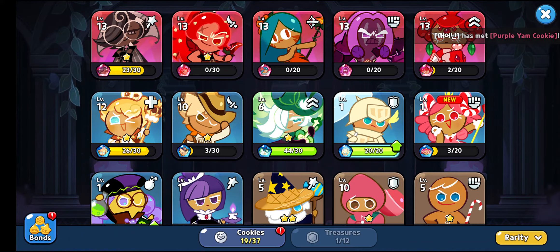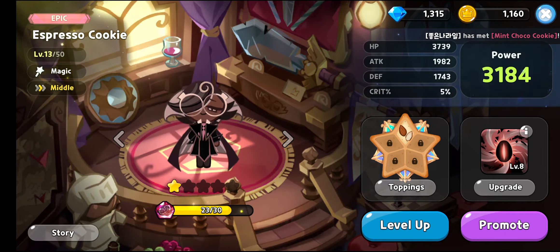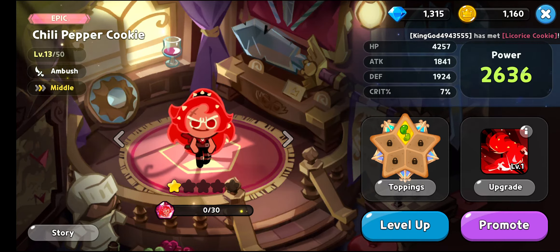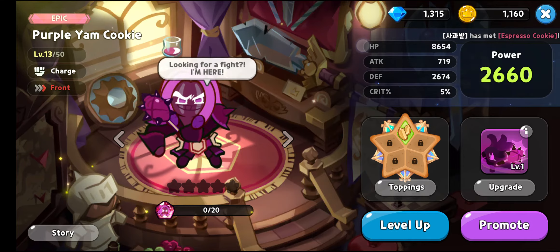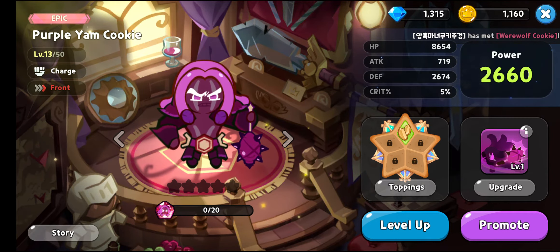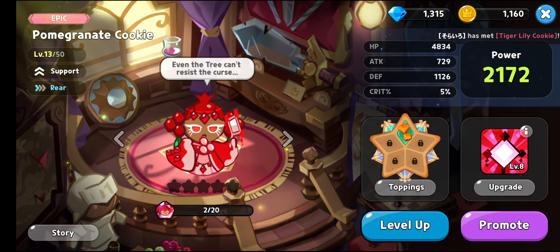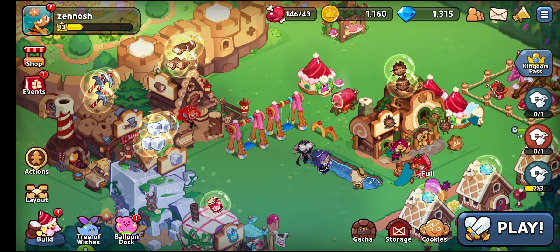I'm really, really happy — just look at these cookies. I even got the recently rate-boosted hero unit known as the Espresso Cookie, then the Chili Pepper Cookie — I think most players are going to get her right off the bat. Next is the Tiger Lily Cookie, then the Purple Yam Cookie — she is a really tanky unit — and this is the Pomegranate Cookie, which I just received a while ago.